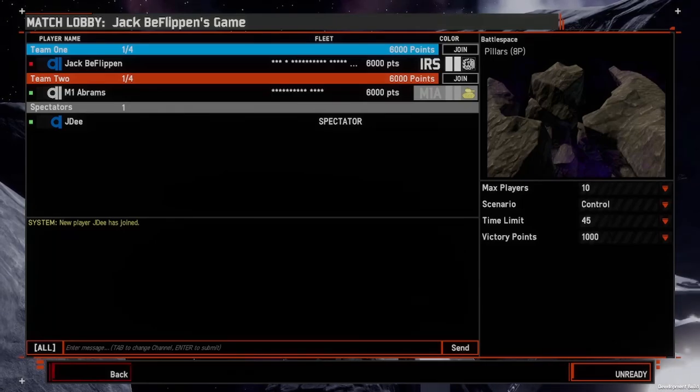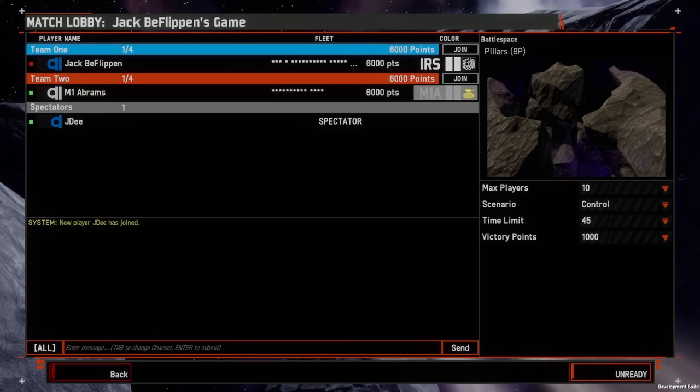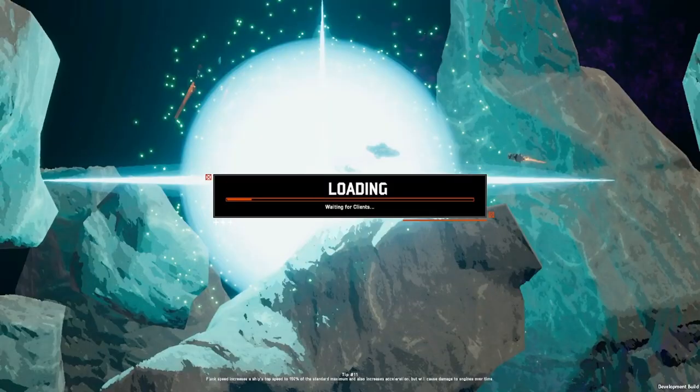All right, so this is Jack B. Flippin versus M1 Abrams. We haven't done a Jack cast in this tournament yet and we have seen Abrams play once before. I will apologize in advance — there are birds outside and construction next door, and I am recovering from COVID. We are playing on Pillars, a good standard map, favoured usually by a lot of players.